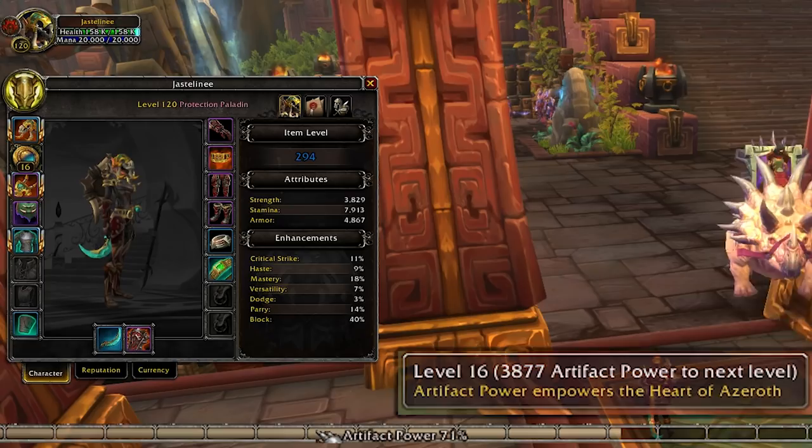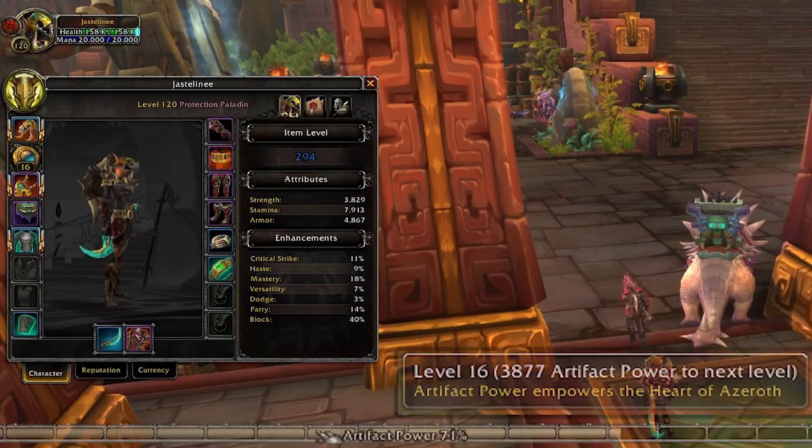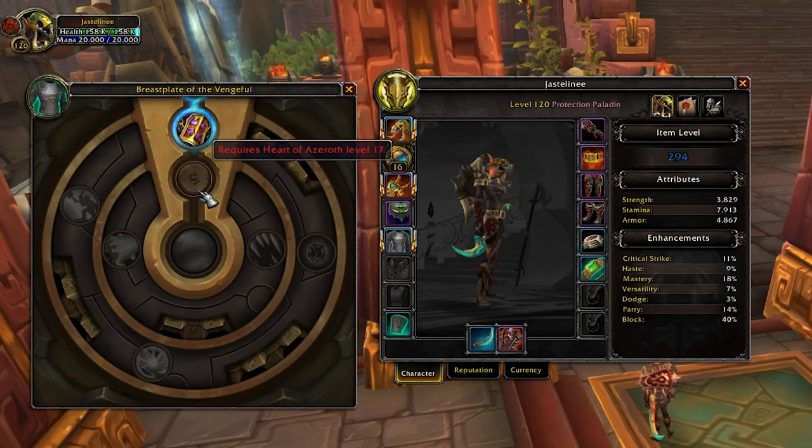The amulet is incredibly important because it's the only neck piece you're going to get for the entire expansion, that we know of, but for each level you gain the amulet will increase by two item levels. So it's going to be an important part of gearing up, but the levels also unlock powers in the new system of Azerite armor. As you get higher and higher item level Azerite armor, the powers you can unlock will increase in potency but also require a higher level amulet to unlock.